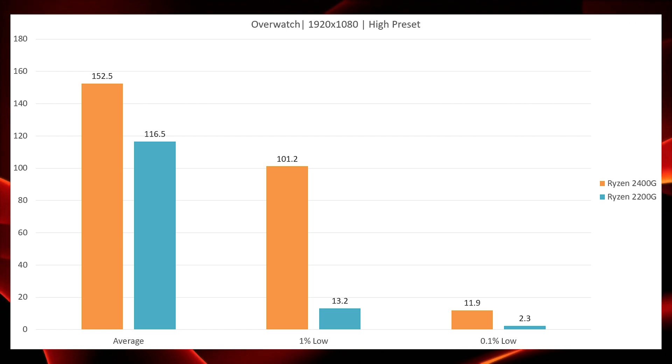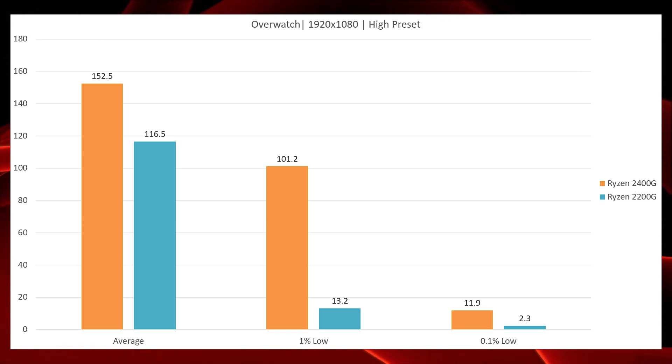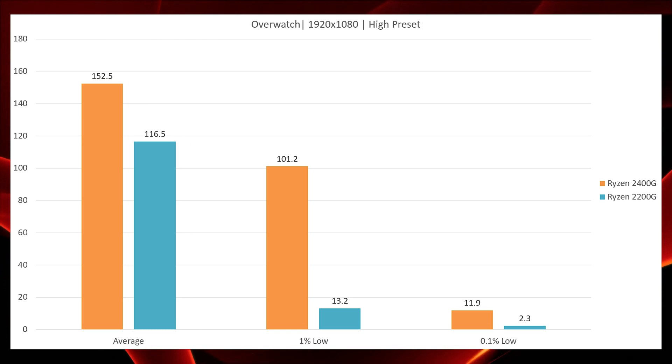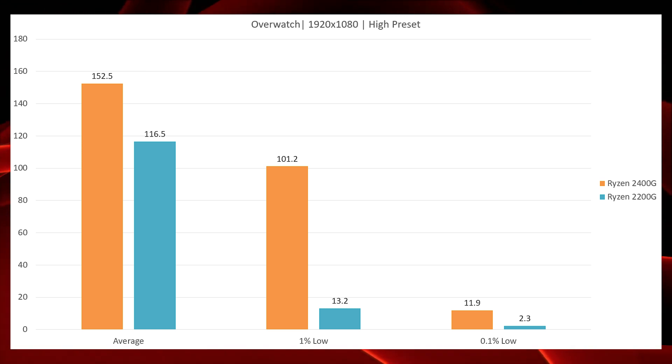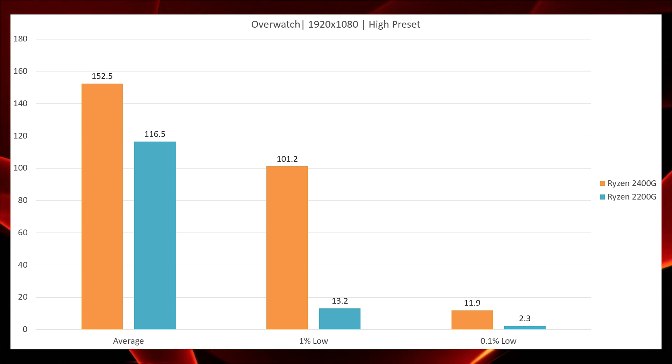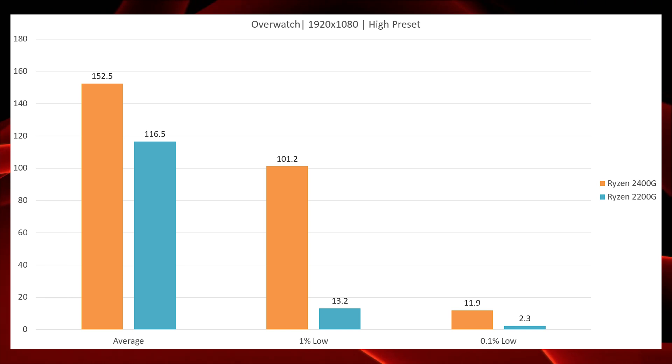Jumping right into Overwatch, this was the biggest difference I saw. Both processors gave a good average score, but the problem with the 2200G was that it was a stuttery mess anytime I was in a firefight, and that's reflected in the 1% low number. The 2400G did have some slow frames in the 0.1% low, but they were so rare I couldn't have picked them out while playing — so pay attention to that 1% low number.